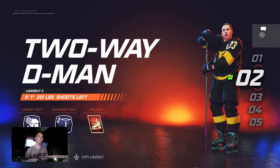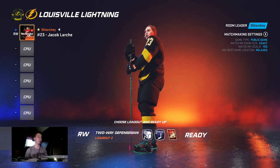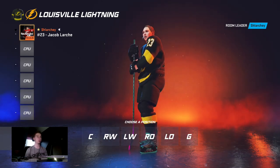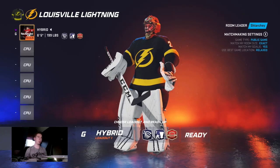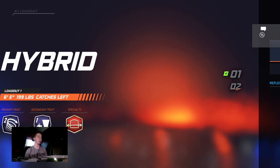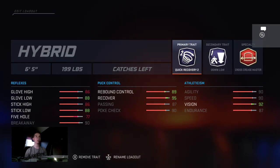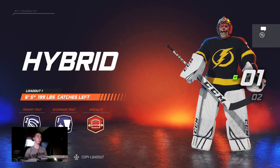For goalies, I don't play goalie but I looked at the builds that the best goalies use, and it's pretty much three builds that are similar. The hybrid build runs six foot five, 199 — the primary trait is quick recovery, the secondary is down low one, and then cross crease master for the specialty. You're pretty much good at everything other than five hole, which is a little bit shaky.